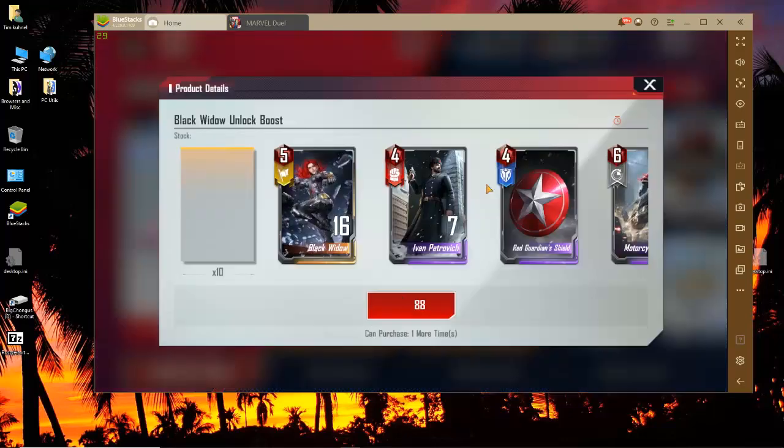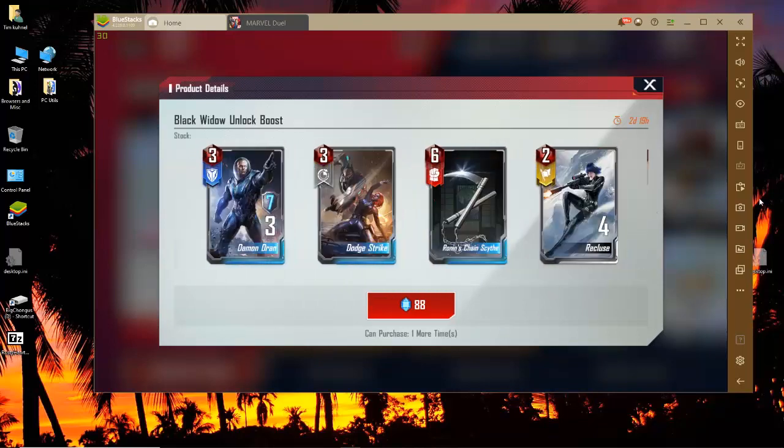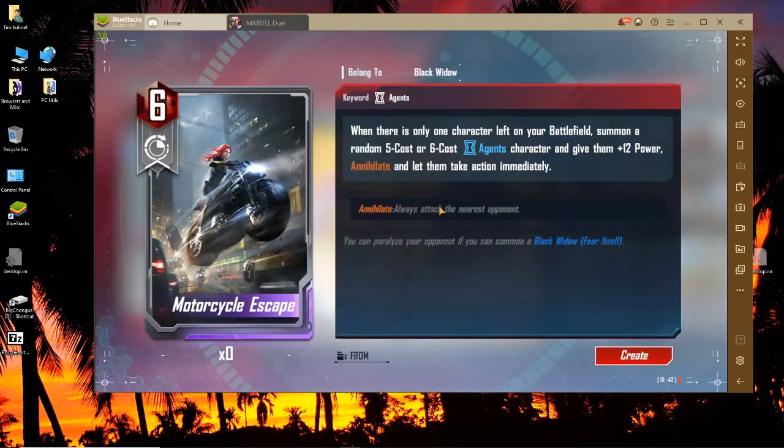Here is the booster unlock for the ADA Crystal — you get ten of her packs and a bunch of her cards. There are a couple we haven't seen yet. Motorcycle Escape — reminds me a lot of Winter Soldier, and of course Ultron. We also had her with the motorcycle in Ultron too, where she picks up the Cap shield — she's always picking up after you guys. When there is only one character left on your battlefield, summon a random five or six cost aging character, give them plus 12 power and annihilate. You can paralyze your opponent if you summon a Black Widow Fear Itself.